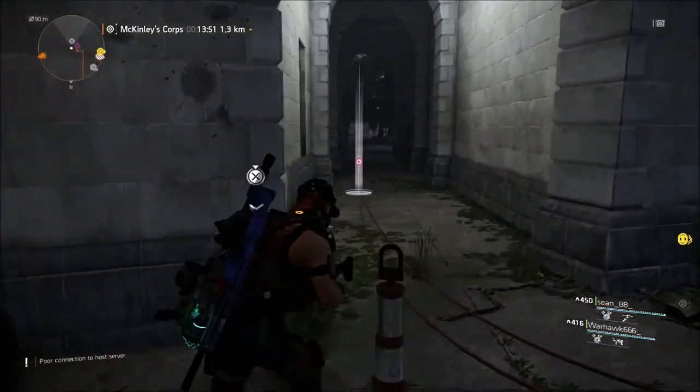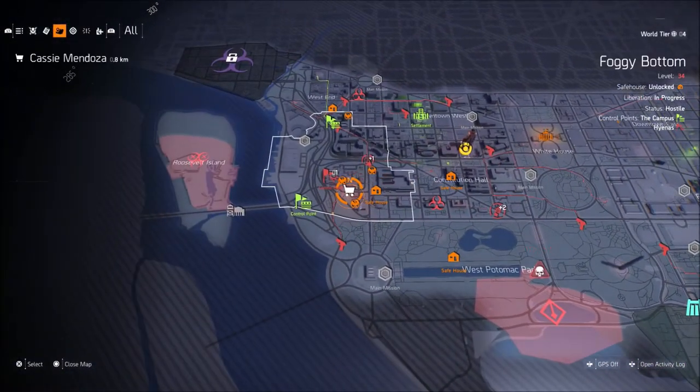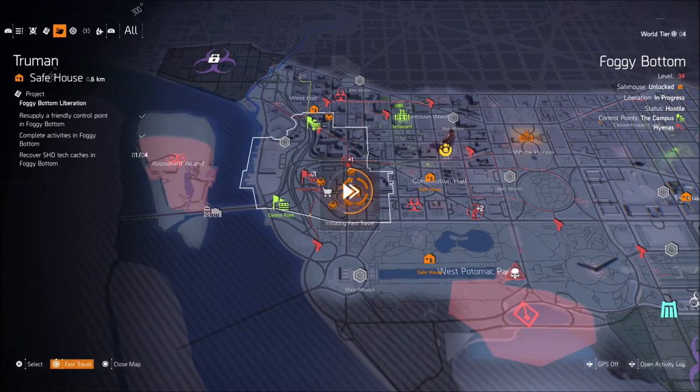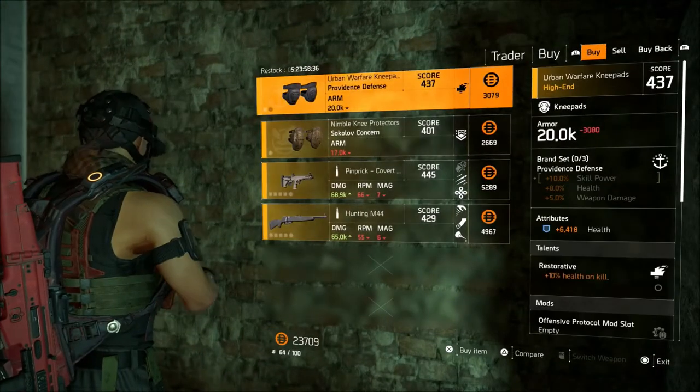The first time, some enemies did spawn up when he was here and then he disappeared. As you can see, now that I've got the mission, he has disappeared again. But once you do the bounty, you will see this little white shopping cart on the map. Once you go down to that white shopping cart — it does move around the map as well.